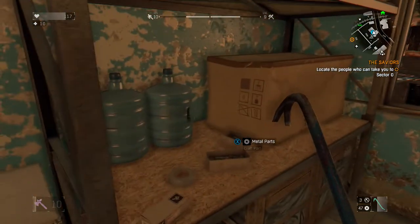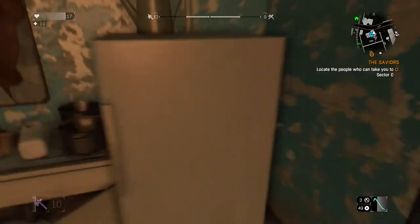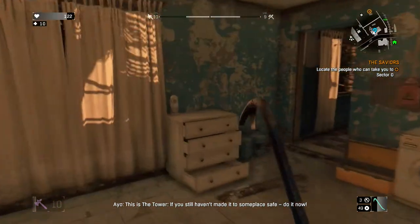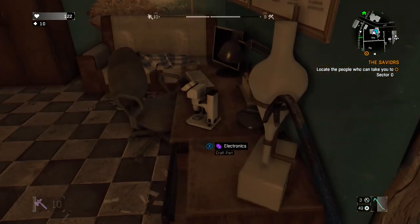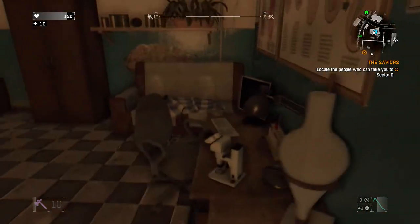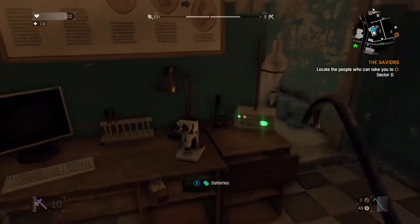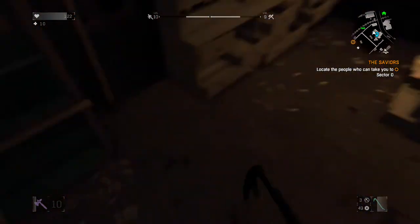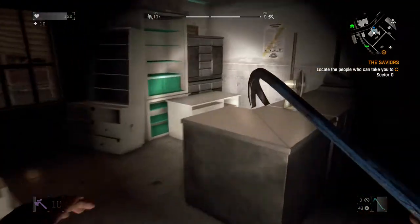Just keep dropping down to each level of the house and collecting everything. As you can see I'm getting a whole bunch of variety here — chemicals, household supplies — and there's the electronics right here, these are the most important ones I find. Tons of alcohol, batteries, metal parts, all that jazz, here's some gauze. It's just overall an awesome location for loot in this game.